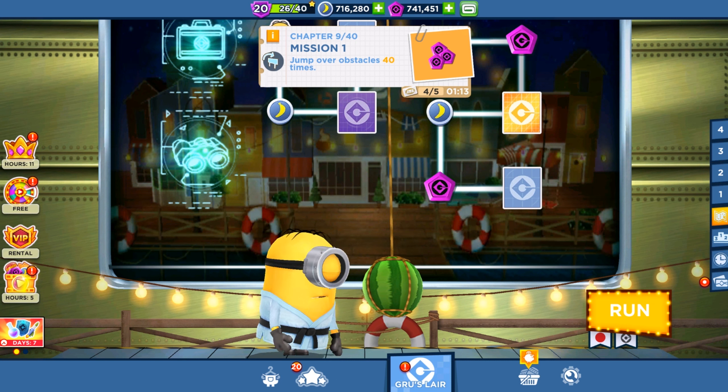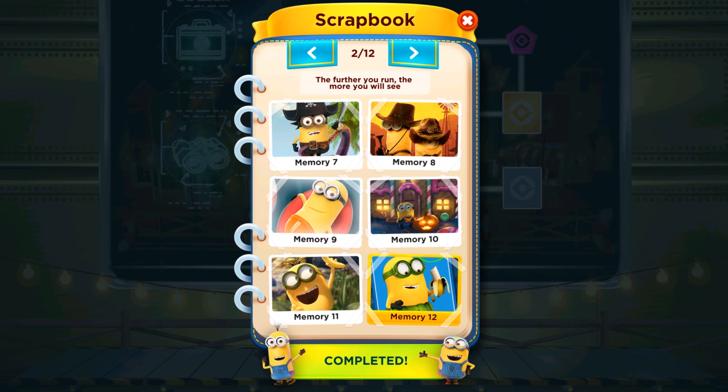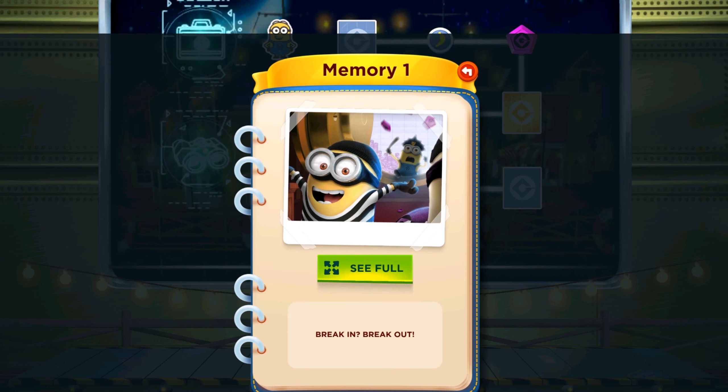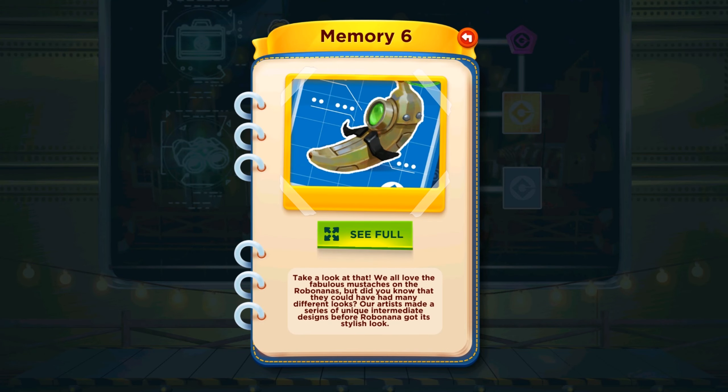Where are we going now? We need to show you the scrapbook, which is located in the bottom left corner. You can see that all 12 memories are unlocked, and coming soon there will be up to 72 memories. Let's see what we have — the Break-In Break-Out special mission, Good to Be Bad, the Spring Fling, and other ones, plus the Banana Circuit room.